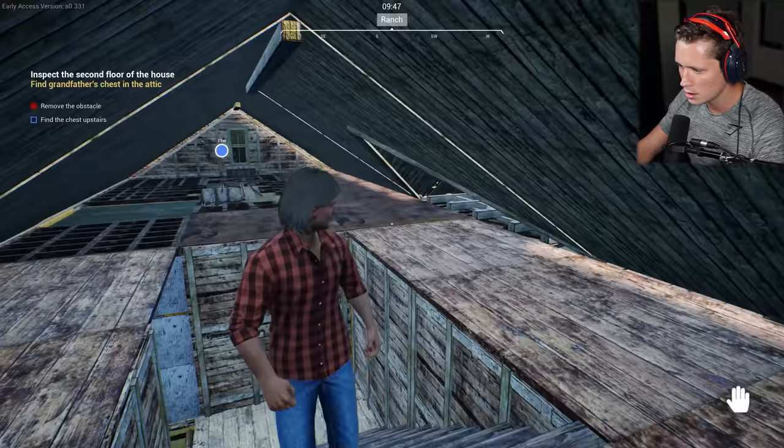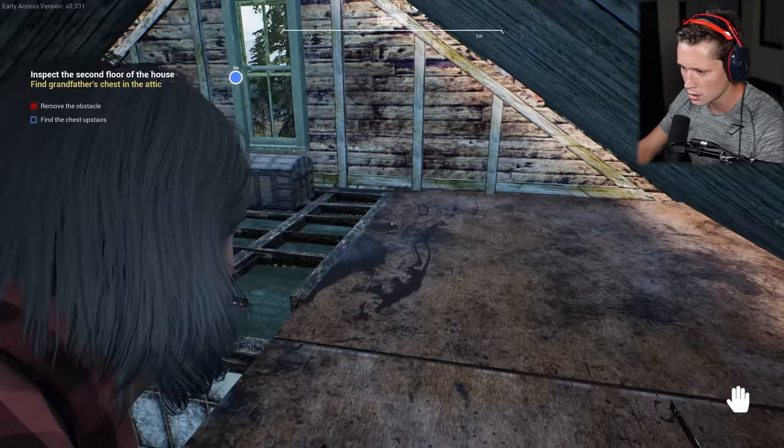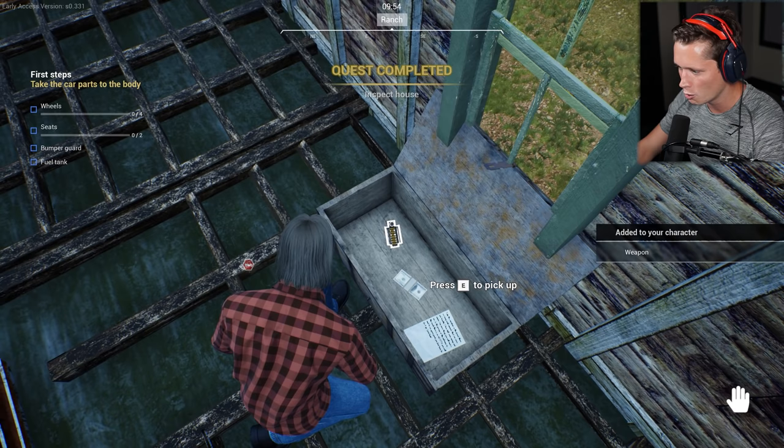Up into the attic we go — Grandpa's chest, baby. Got to be careful, don't want to fall. Got to crouch here. He's got himself a revolver, some ammo, some money, and another letter.